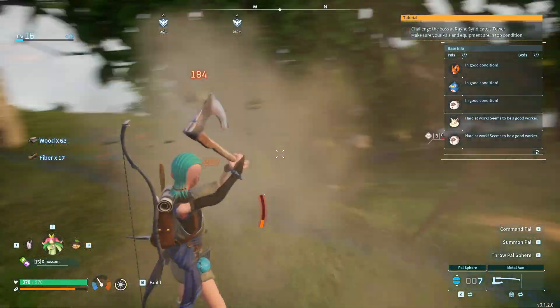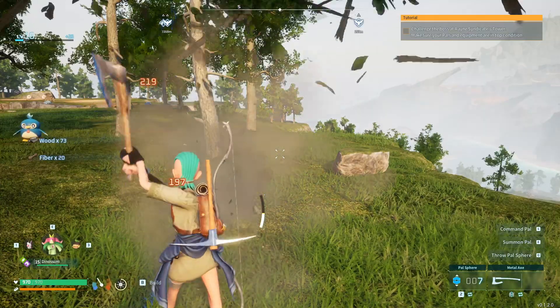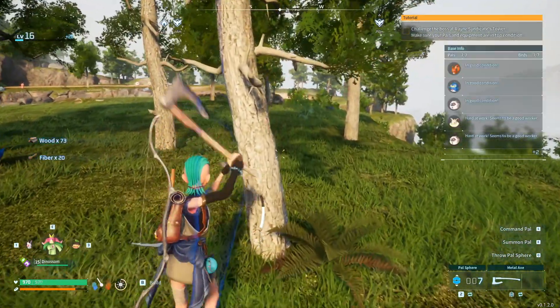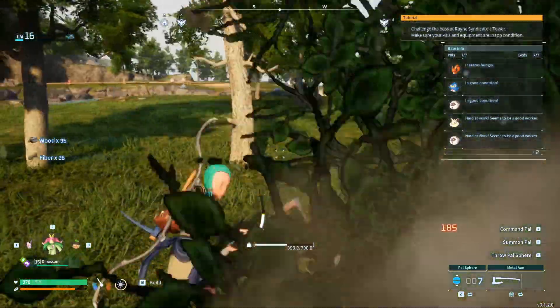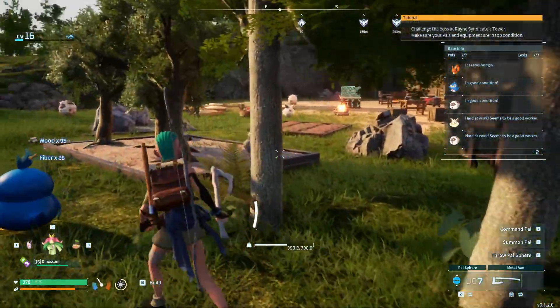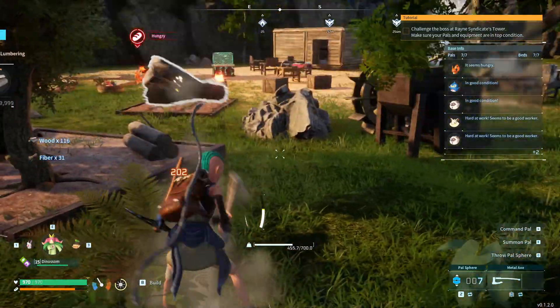I want to talk about how much stronger the metal axe is compared to the stone axe. The answer is it's twice as effective pretty much. It used to take around 11 or 12 hits to chop trees with a stone axe, but with a metal axe it takes 5 to 6 hits.